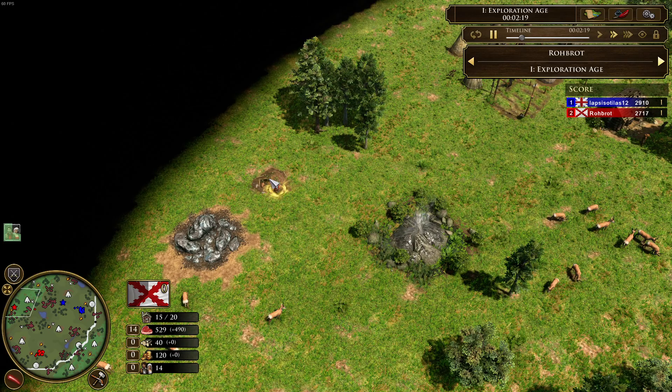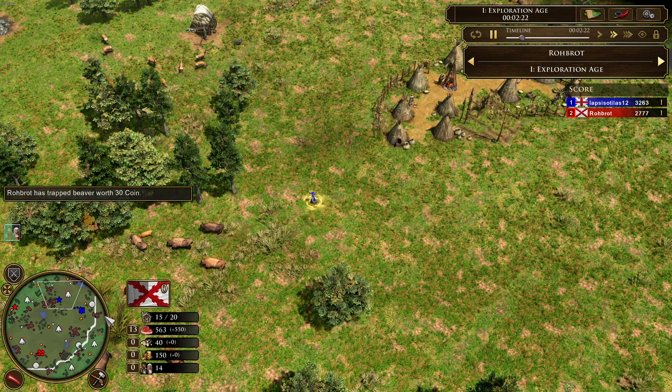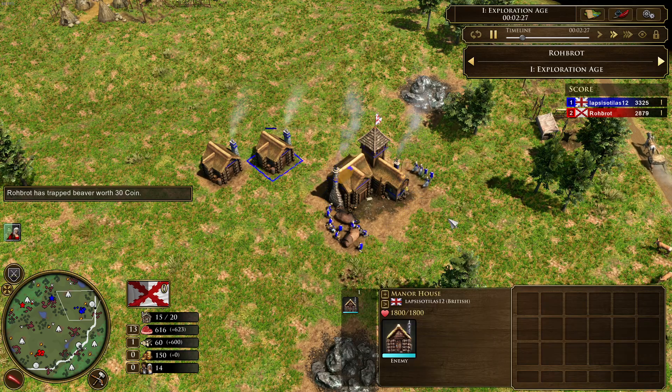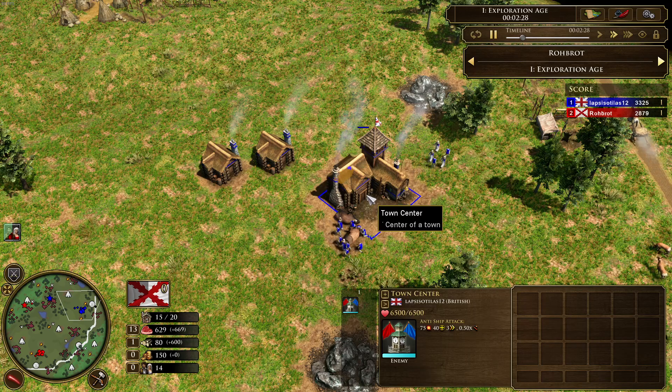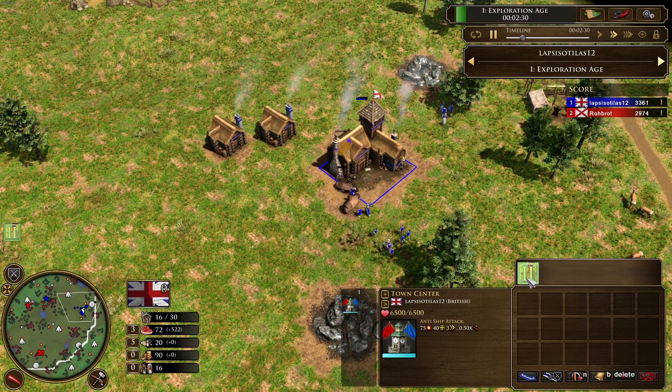Robrod is getting another treasure — a 30 coin treasure. Here at Lapsisotillas's base, all the villagers are very nicely around the town center and he clicked up.